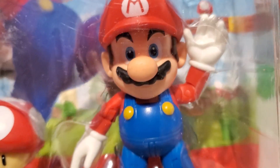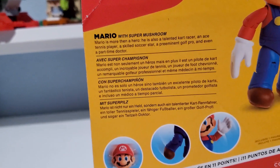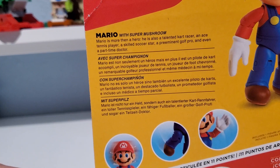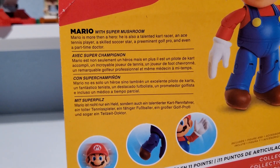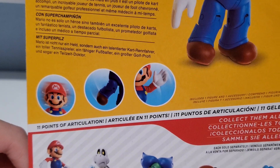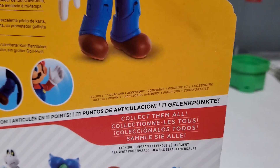Mario's eyes look bigger. Mario doesn't have anything looking too off on this one, so I found a pretty good one. His eyes should be bigger, as it states on the back. It says: Mario is Super Mushroom. Mario's more than a hero — I think they made a typo. Mario's more than a hero. He is also a talented kart racer, an ace tennis player, a skilled soccer star, a preeminent golf pro, and even a part-time doctor. Eleven points of articulation — in English, Spanish, and one other language I don't know.